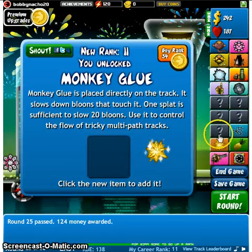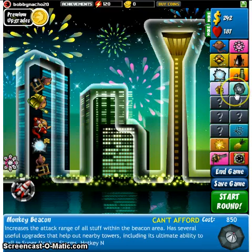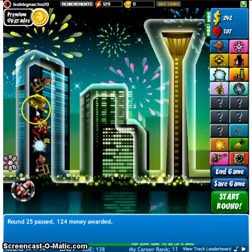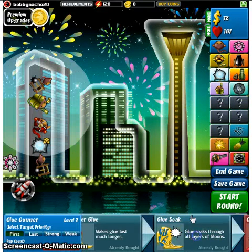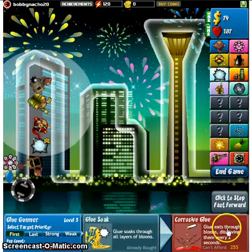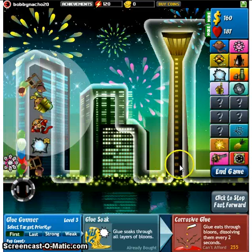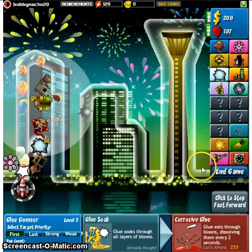Monkey glue — oh, that means I must be able to place monkey glue myself. I'm getting a little — okay, so now the glue soaks through every layer of bloon, dissolving them every two seconds? What? That's amazing.